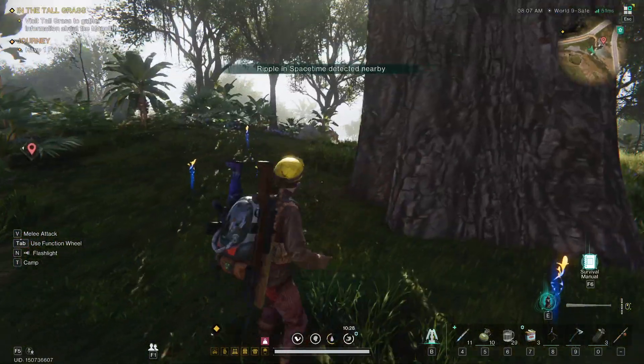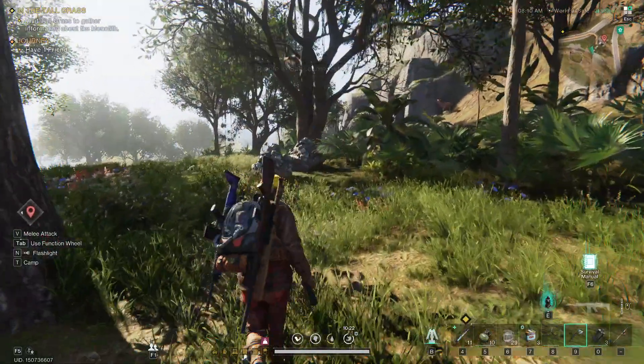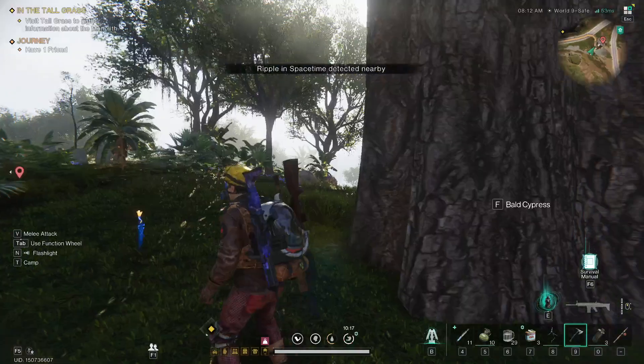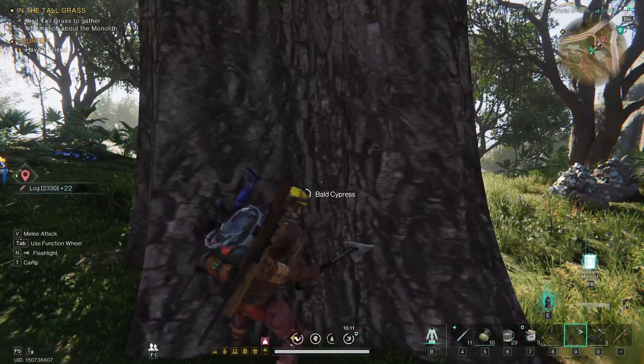Then you simply want to walk up to it using a pickaxe. Do not use a chainsaw, because it's been reported that you actually can't get the Deviant while using a chainsaw — some people weren't able to get it. So you basically walk up and press your F key, and then you start simply chopping away.